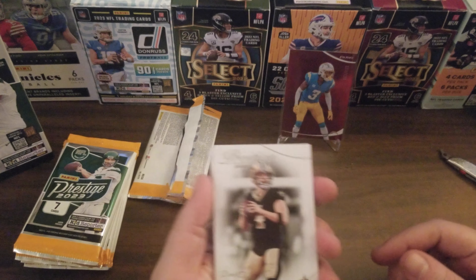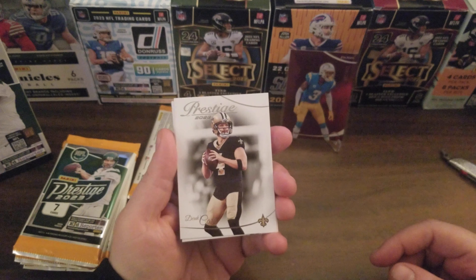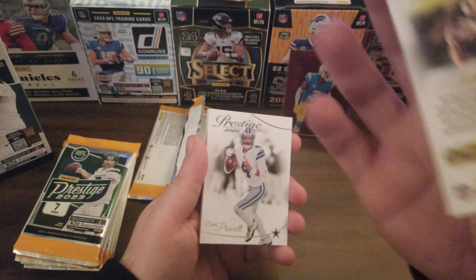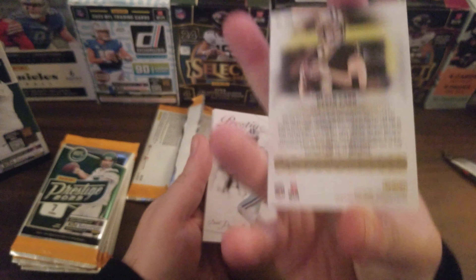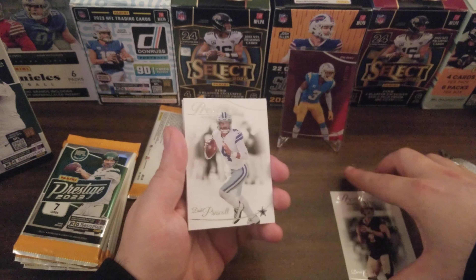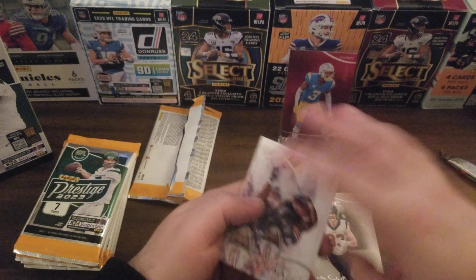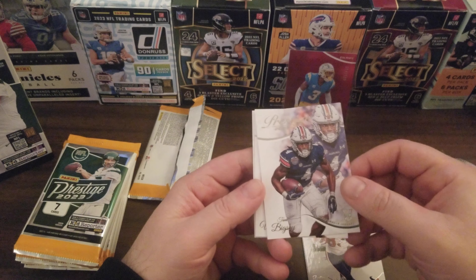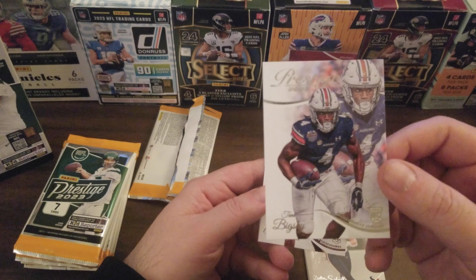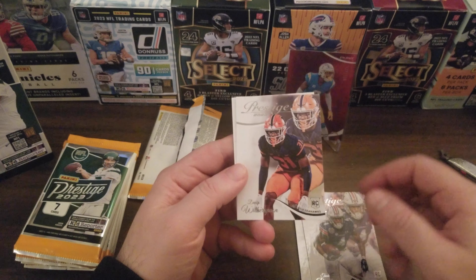Starting off right this time with a numbered card. We've got Derrick Carr still in the Saints uniform — just to show you, this is a rather sleek design. Prestige, we got Dalton Schultz. What I like about this is there aren't that many cards you have to open. You got Tank Bigsby.